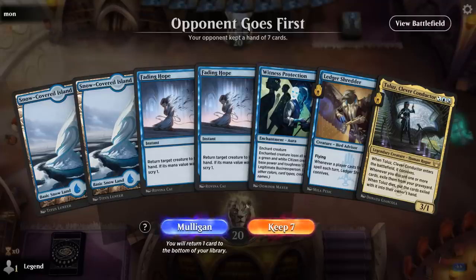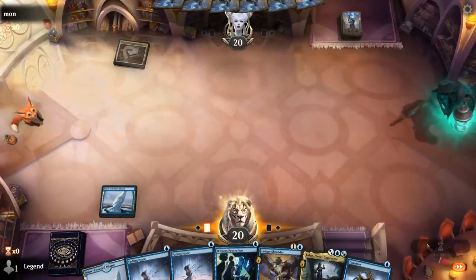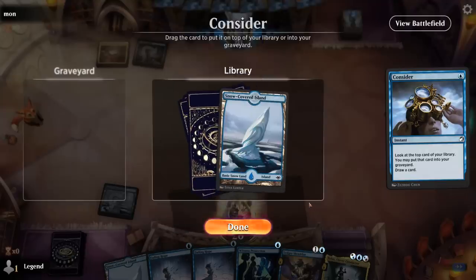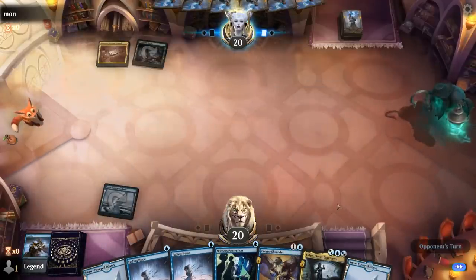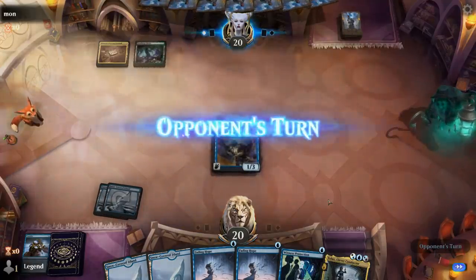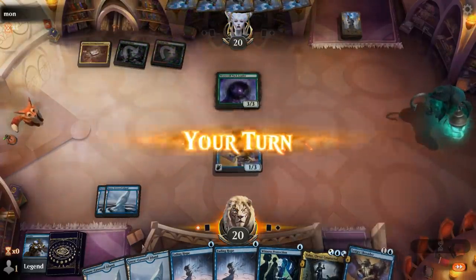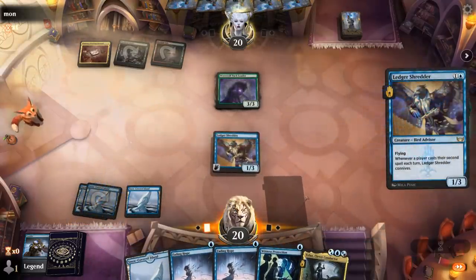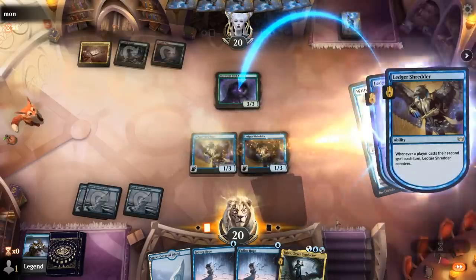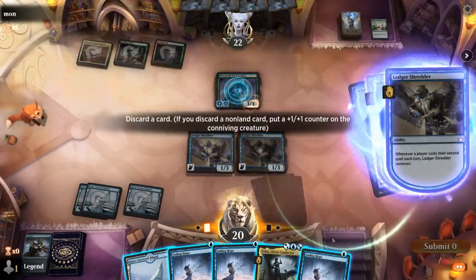Okay, we're on the draw. Hand has a lot of creature interaction so we'll try it. Ledger Shredder plays well with our Conductor. Up against a Jund deck of sorts. Might have to Consider to hit our third land drop. I'll keep a Snow land. Play Shredder and pass, then we can probably get rid of additional lands with our Connive. Pack Leader — so Jund Werewolves. Another Ledger Shredder. Kind of liking Shredder plus 1-mana interaction; between Witness Protection and Fading Hope, I like Witness Protection as an answer to Pack Leader. Keep instants for later.